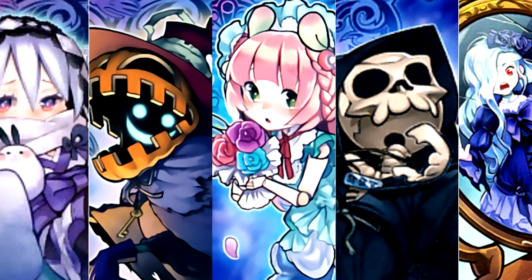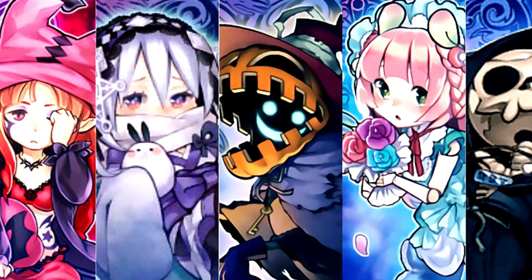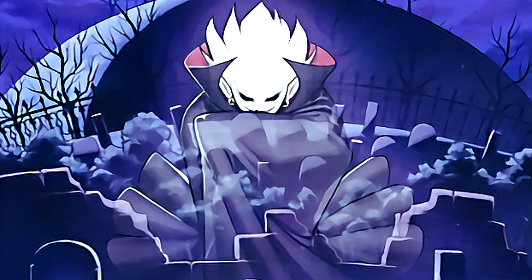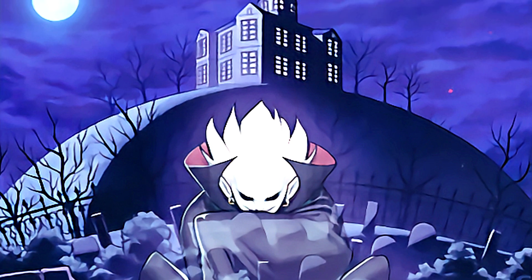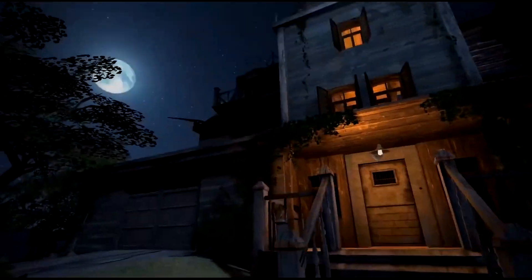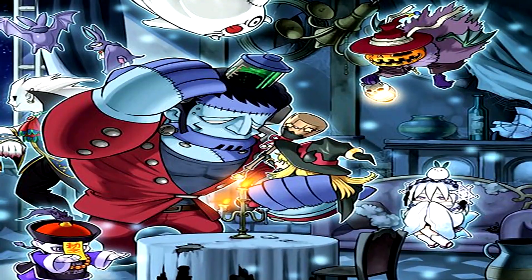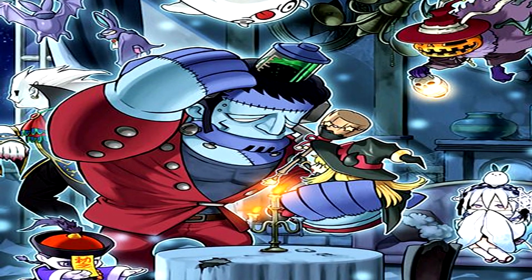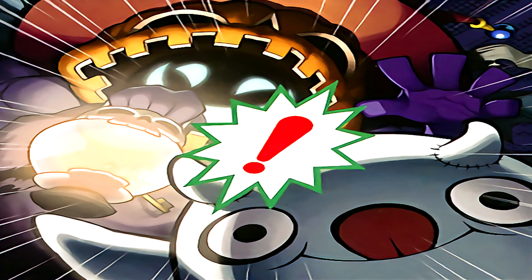The Ghost Tricks actually have a little bit of lore. On the outskirts of a sleepy town, past the cemetery and through a small forest, an abandoned mansion sits eerily at the forest's edge. Local villagers are sometimes dared to journey to the house, believing that it is haunted. And the rumours are true — the house is full to the brim with the Ghost Tricks, who eagerly lie in wait for visitors to prank and scare.